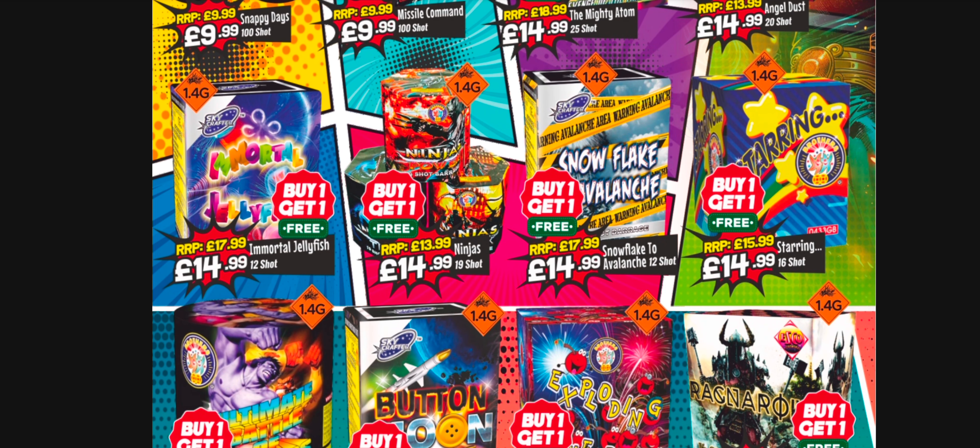Still good value on Starring, Snowflake to Avalanche, Immortal Jellyfish, and Button Moon - though they're only 12 shot cakes. Starring is a 16 shot. They're colourful and a bit different, but they are small bore, so factor that in. Still value there at 14.99. If I had to pick out of Immortal Jellyfish, Snowflake to Avalanche, and Button Moon, I'd always go for Button Moon - personal favourite because of the colour combinations.